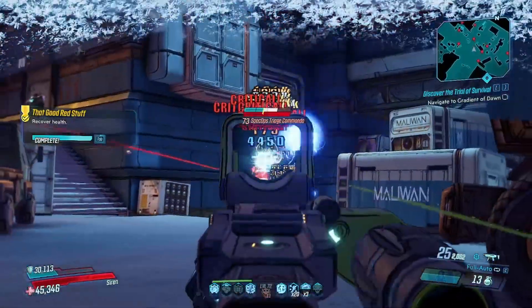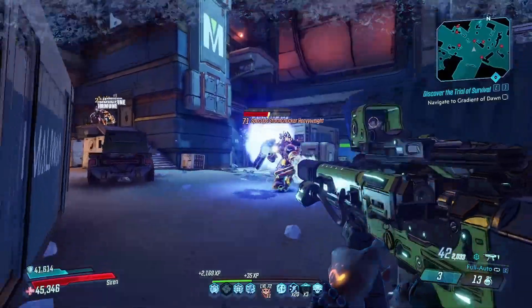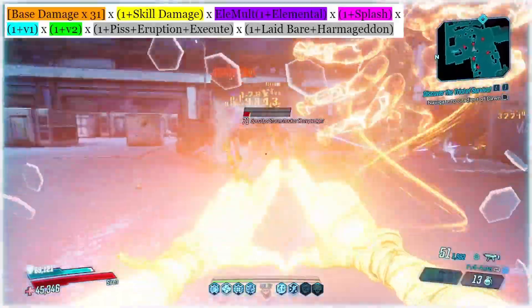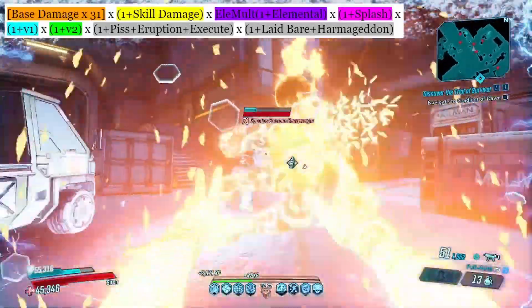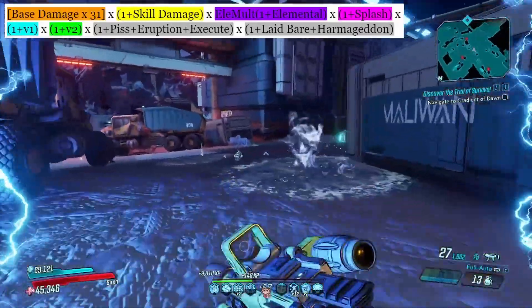The first four skills we're going to talk about all use the same damage formula: base damage, times 31 for the mayhem scaling, times skill damage, times elemental, times splash, times V1, V2, and then weapon debuffs and skill debuffs.